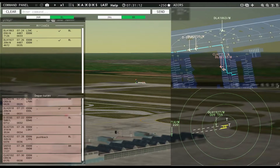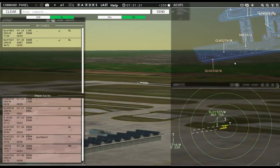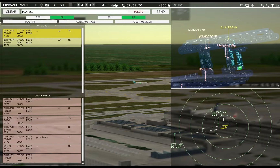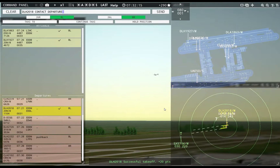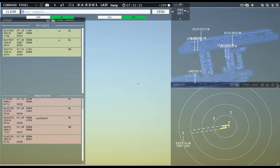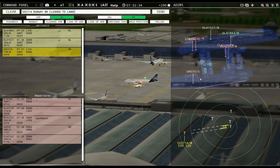Lufthansa 2018, you're actually going to push now? Seems that way. You've got your clearance, you're going around. Should be good for a bit. Tower, Sun Express 714 inbound runway 8R — Sun Express 714, runway 8R, cleared to land.